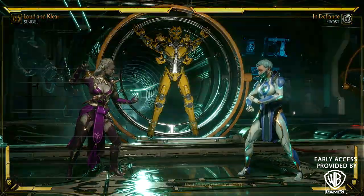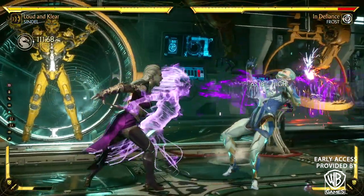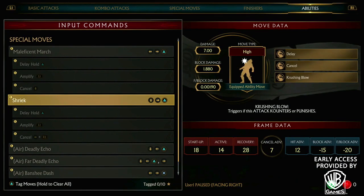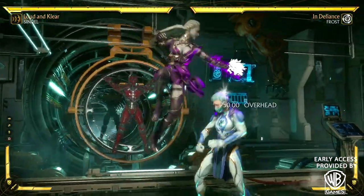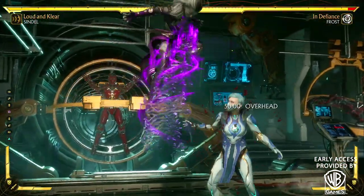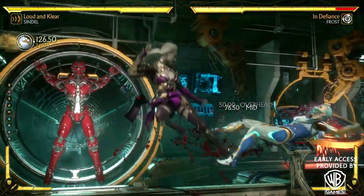A little bit later on you guys will see that I started to get a couple of ideas of some creative stuff to do with Sindel, and I'm happy to report that you could actually do some cool creative stuff with Sindel — more so than a lot of characters in the game — because she has different options in the air and also on the ground to be able to get combos.